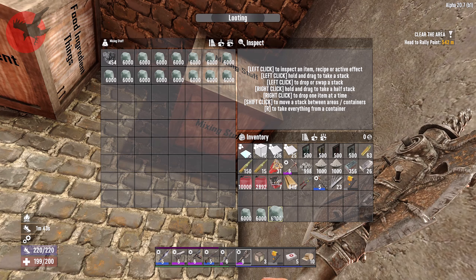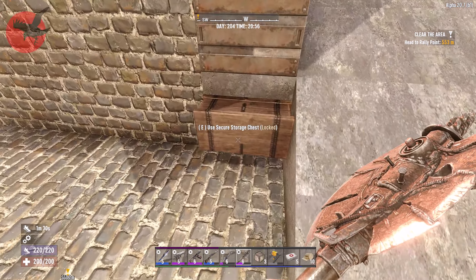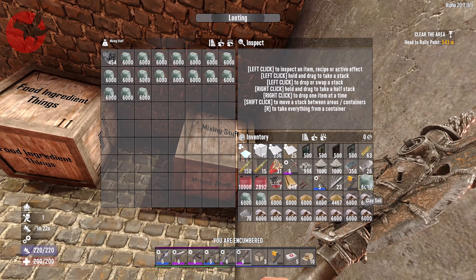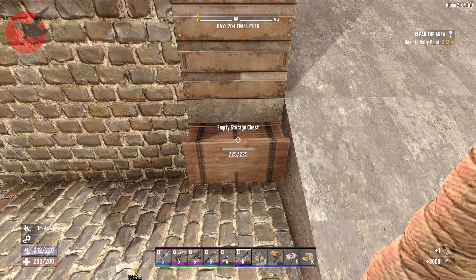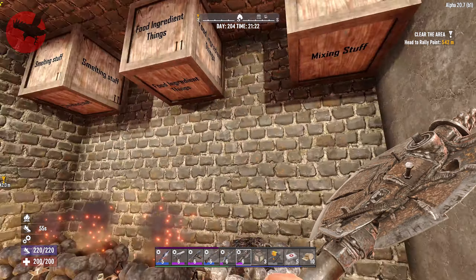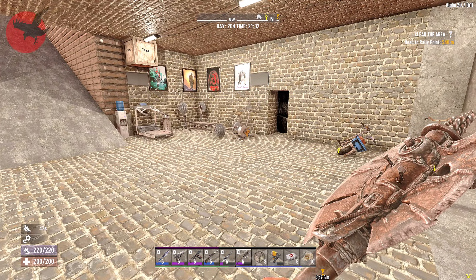Hello folks, Mr. Raven here, welcome back to 7 Days to Die Alpha 20. I know before you start — yes, you can play Alpha 21. I kind of want to finish this off before we move on. Alpha 21 is experimental right now, so it's like an early release, kind of buggy times two. The Fun Pimps has in the past delivered experimentals that have been pretty stable, so it's not a knock on them.